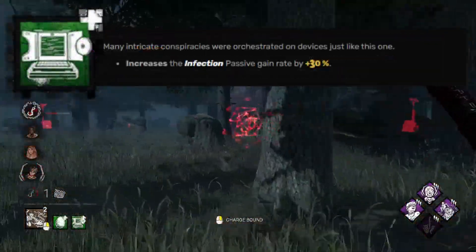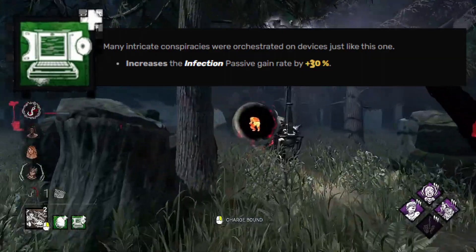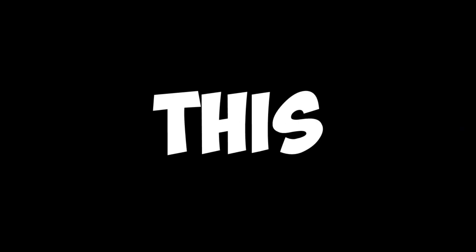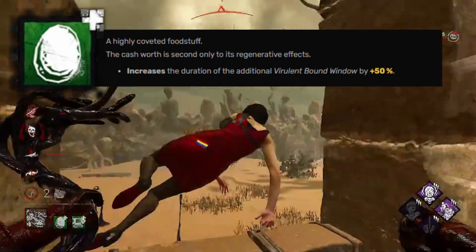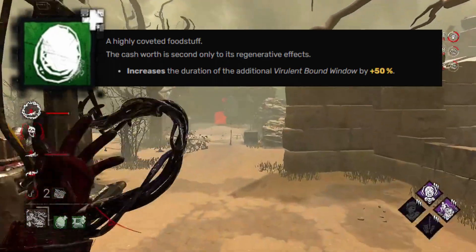Video Conference Device forces survivors to use sprays more often, encouraging value from Hoarder. As well as this, Golden Egg fits with the idea of this build, making it easier to play, as it gives you a little bit longer to hold onto your second dash before it's on cooldown.